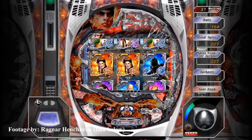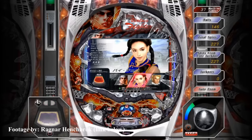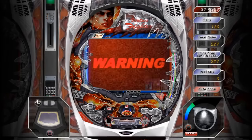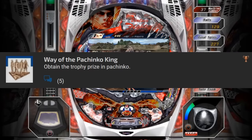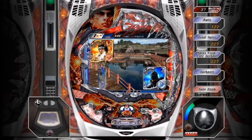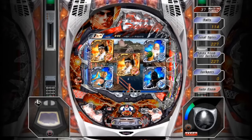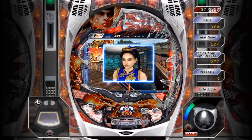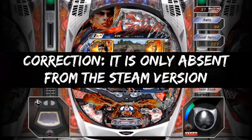Next on the chopping block is Yakuza 4, arguably one of the easiest platinums in the series. The trophy I've picked is called Way of the Pachinko King. Gambling minigames are always a pain, and Pachinko — a cross between pinball and a slot machine — involves some skill but mostly requires luck. You can obtain cheat items like the Get Rich Quick card to make it a little easier, but you never know with the RNG. Perhaps the best thing about this trophy is that Pachinko is completely absent in the western release of Yakuza 4 Remastered. Thank you, RGG Studios.